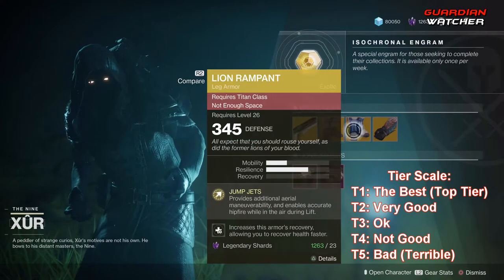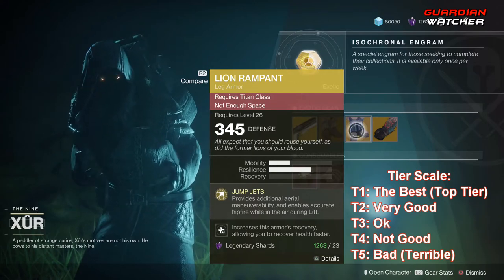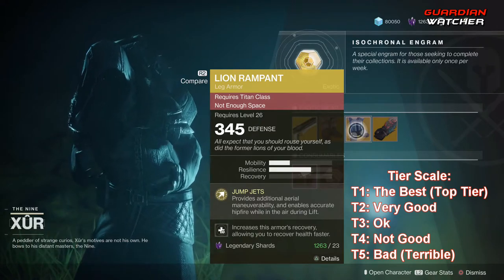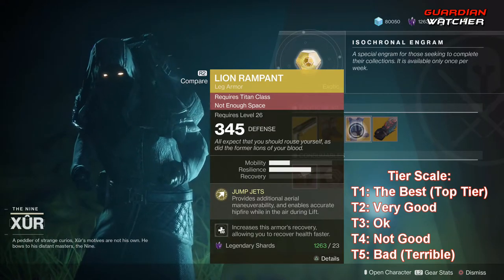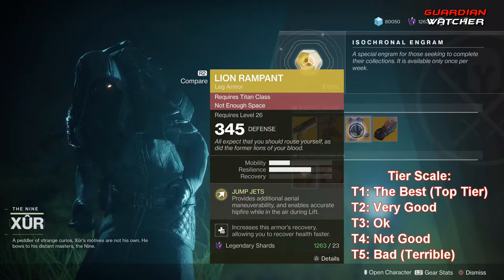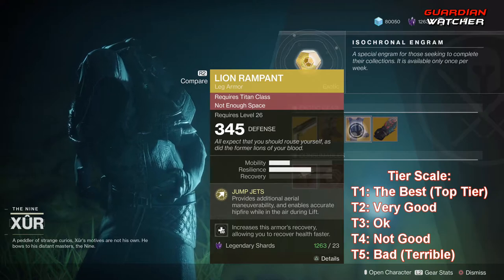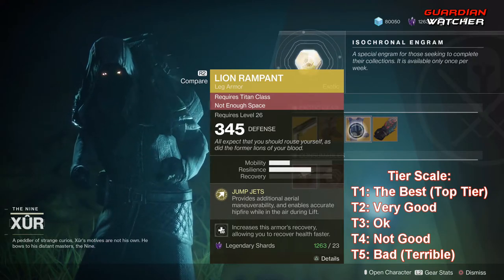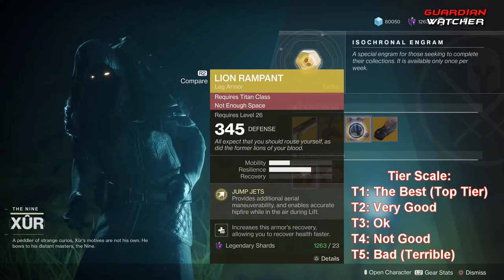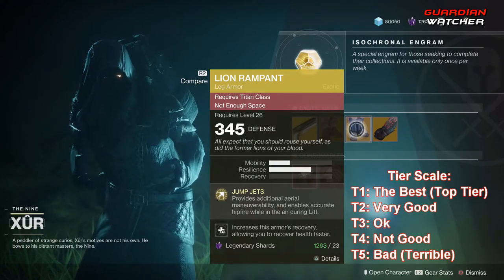Next is Lion Rampant for the Titan, which gives you jump jets that provide additional aerial maneuverability and enables accurate hip fire while in the air during lift. If you want that wonderful feeling from D1 of being able to move around easily while in the air, Lion Rampant is definitely your choice. I'd say this is better in PvP than PvE because killing things in PvE isn't that hard.